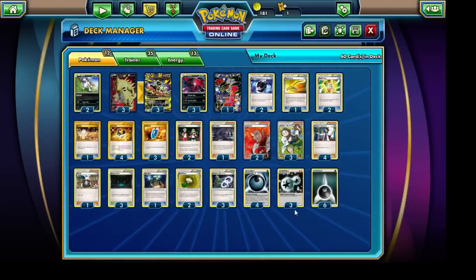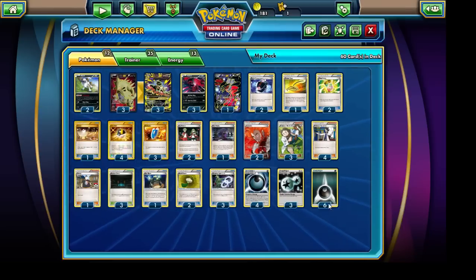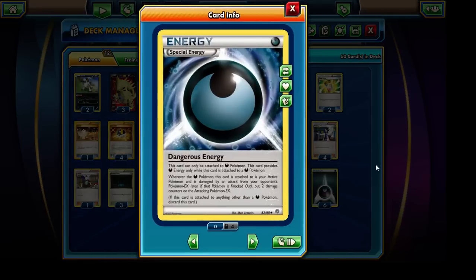Discussing our energy: we're running 6 Darkness Energies, 3 Double Colorless Energies, and 4 Dangerous Energies. I keep calling it Bad Energy out of habit — this card can only be attached to a Darkness Pokemon, and our deck is entirely Darkness Pokemon. Whenever the Darkness Pokemon it's attached to is our active Pokemon and is damaged by an attack from the opponent's EX Pokemon, we place 2 damage counters on that attacking EX. Dangerous Energy is our main route for stacking damage counters on the opponent's Pokemon, ultimately allowing Mega Tyranitar EX to land those big one-hit knockouts. Running a total of 4 copies.